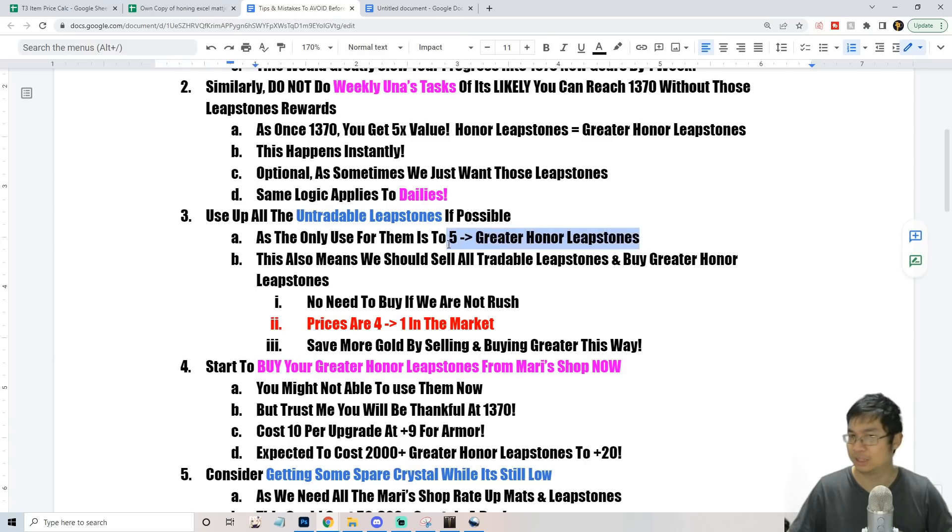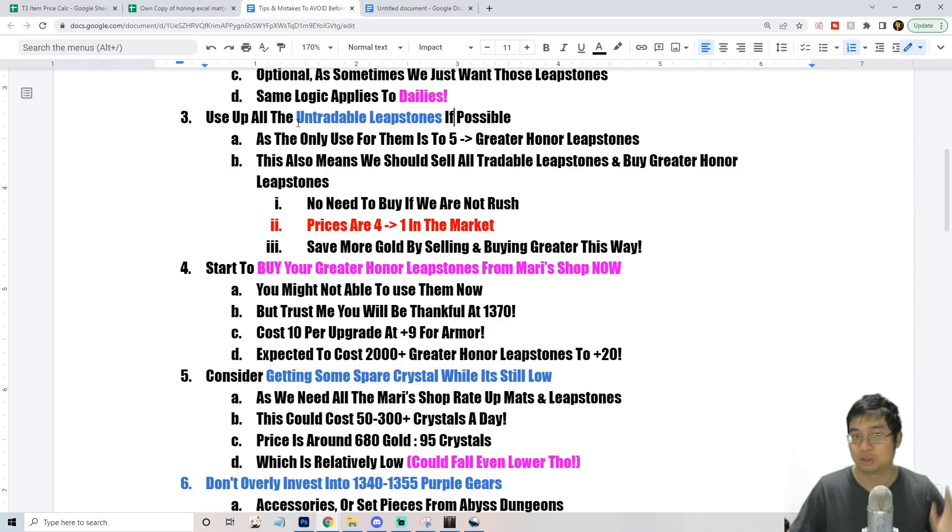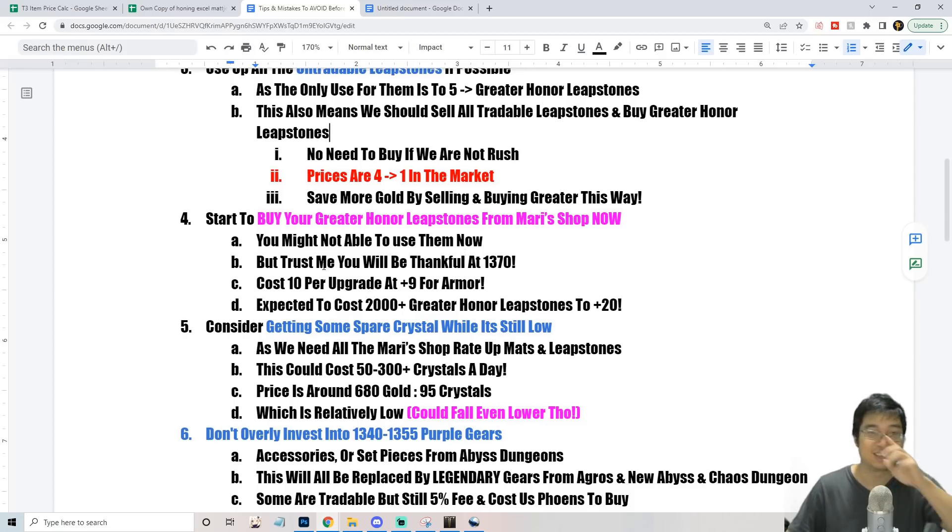What most players do is sell their tradable leapstones on the market and buy back Greater honor leapstones at roughly a four-to-one or better price — that's why those items sell so high. You don't have to buy them; you can get them from dailies and weeklies. But it's very important not to use too many tradable leapstones — use as many untradable ones as you can because those will lose value after 1370. Plan so you use all untradable ones without wasting tradable ones.